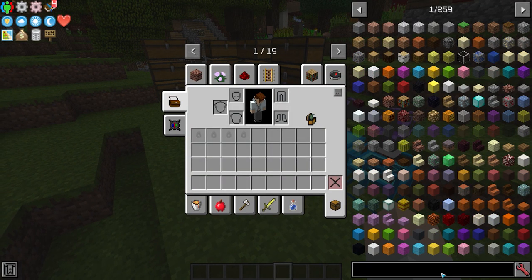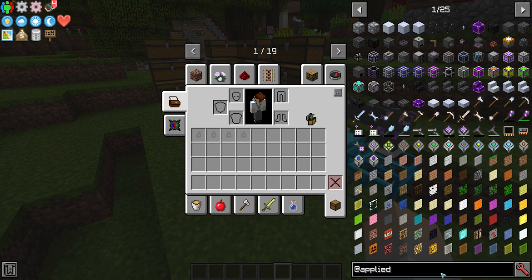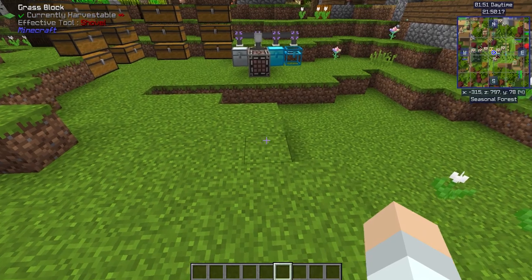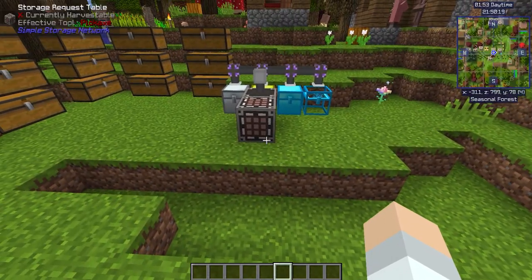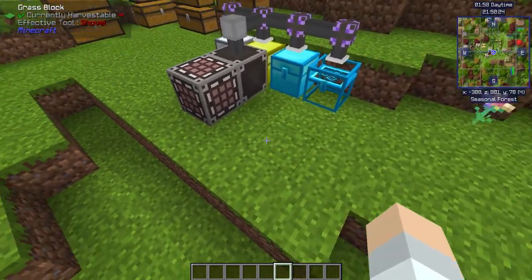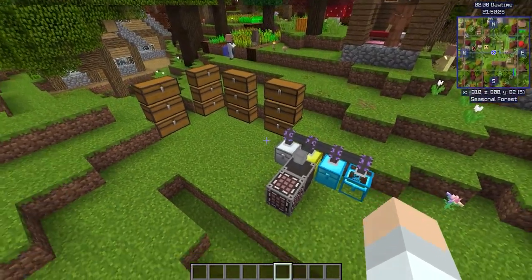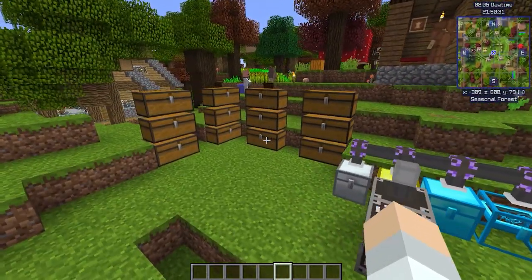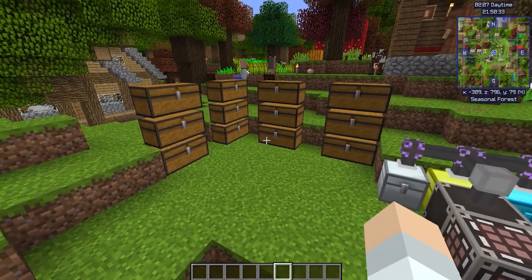There's also Refined Storage, which is not in this particular pack, and Applied Energistics. Applied Energistics is very heavily complicated. It will take you a long time — look for tutorials on YouTube. Everybody needs help with Applied Energistics, it's that complicated sometimes, but it is worth it. It's very, very powerful once you get used to it. Look for storage alternatives — they exist.